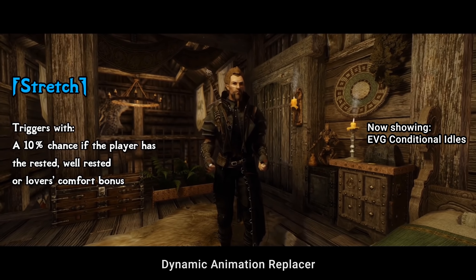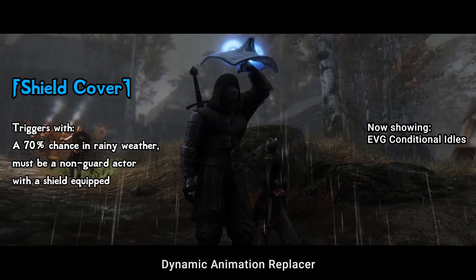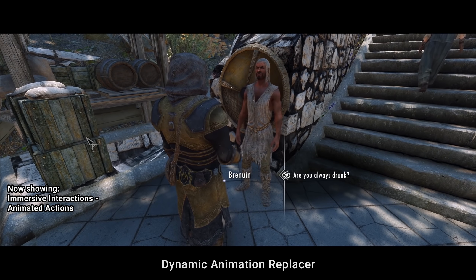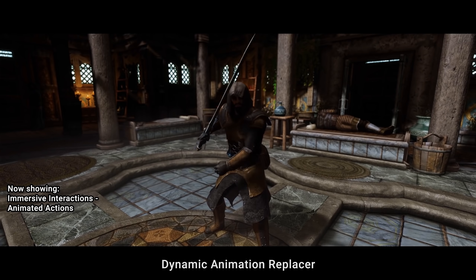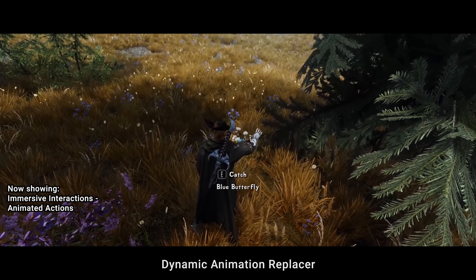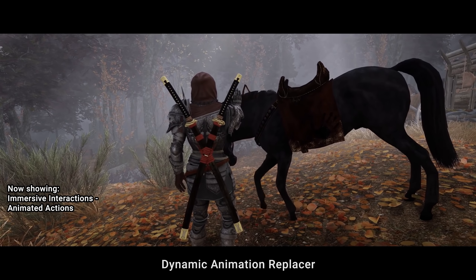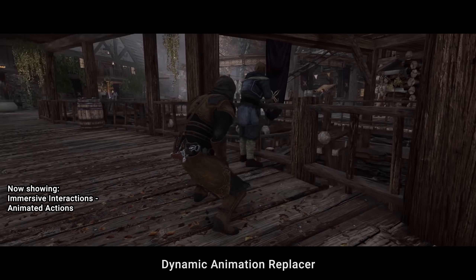For instance, the EVG Conditional Idles mod allows your character to play various immersive idles based on conditions. Immersive Interactions, as its name implies, animates around 30 different action types which never had animation at all before — looting, petting dogs, cats and horses, picking up logs, stealing, saluting jarls and touching standing stones, hugging friends and spouses, practicing on training dummies, putting out fires and filling bottles from kegs. The list of incredible mods based on DAR is just huge.